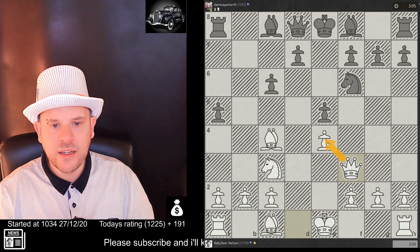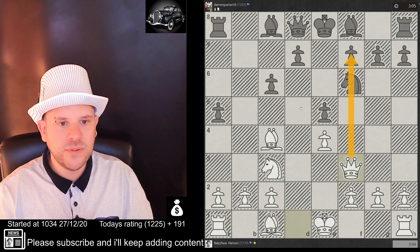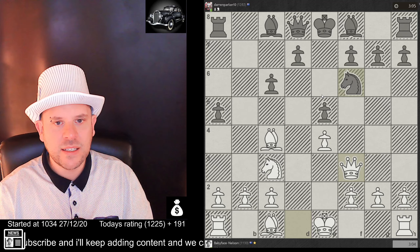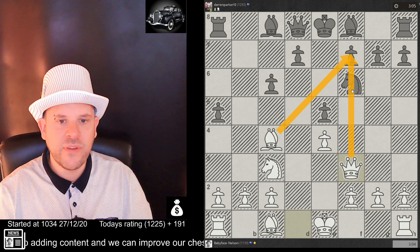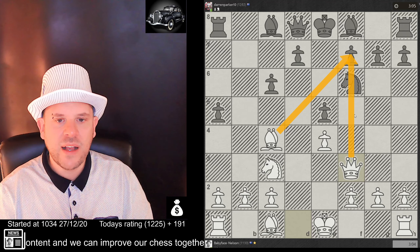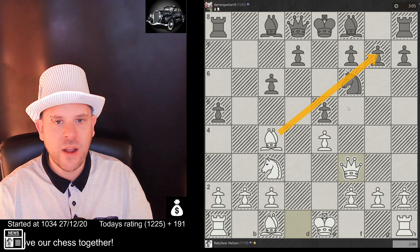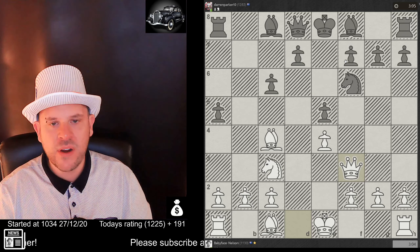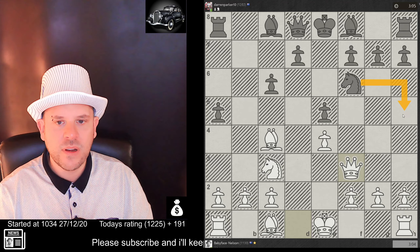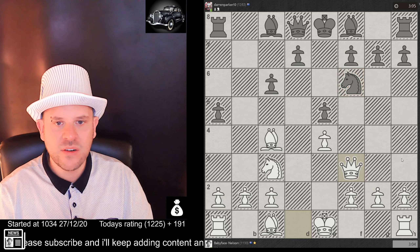We're going to defend twice and also we're looking at this square. This is like the four-move checkmate pattern — not the four-move checkmate itself, but we're eyeing the same pattern. We're targeting this square; if he moves away, we can attack and get checkmate. So we really want to push this knight off.